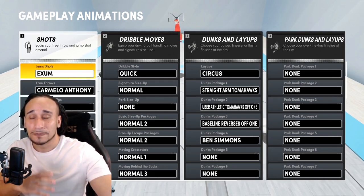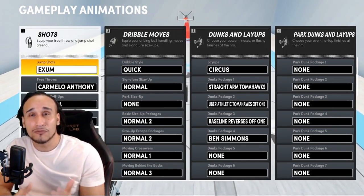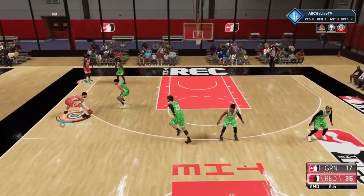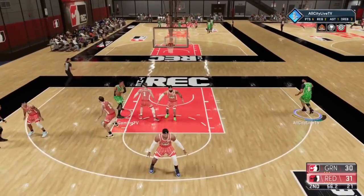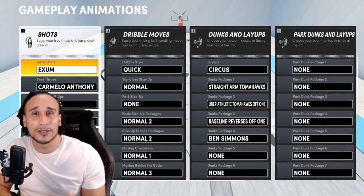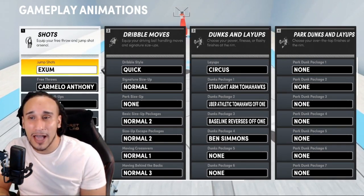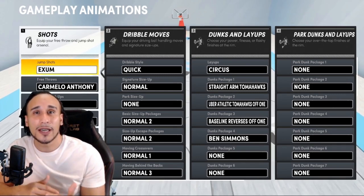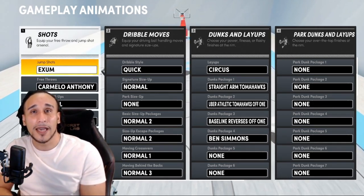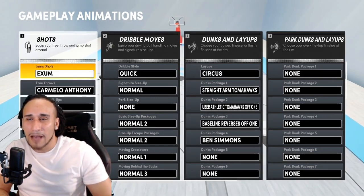Let's get right into it. The jump shot I use is a very popular one, but for some reason people aren't using it. I have an 81 three-ball with only 11 shooting badges and you can't tell — I'm taking leaning shots with that 81 three-ball. All you really need is Deep Threes and Hot Zone Hunter to start hitting these shots. My jump shot is XM base with Rudy Gay release one and Rudy Gay release two. Since both releases are the same, the blend doesn't matter — put it at 100 speed and you're good.